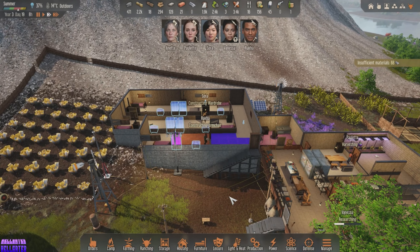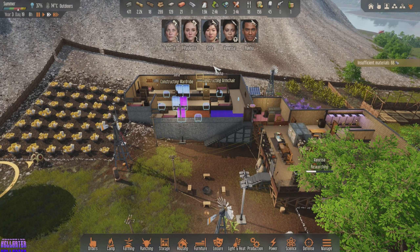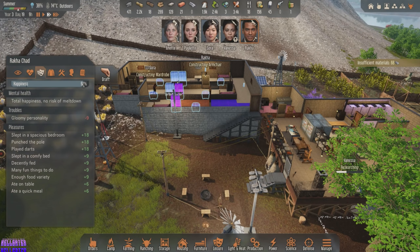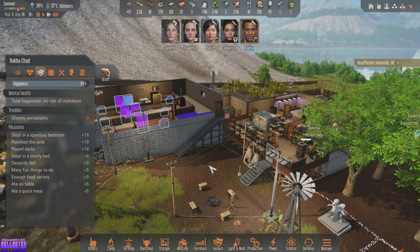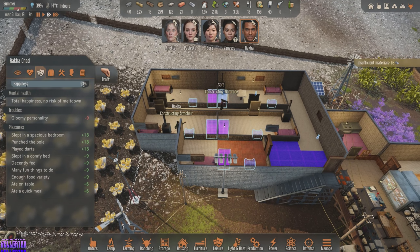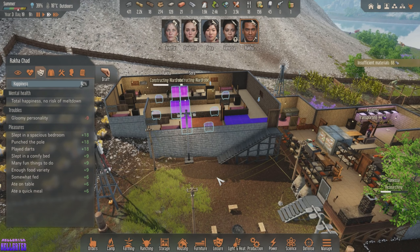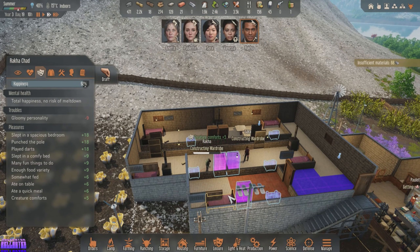Sora and Raka are doing the armchairs — we'll let them do their thing. And then as soon as he's done I'm gonna have him do these, that way we can get these things all set up. I'll let you finish that because I want to know what happens when you put stuff in their rooms, if it makes things better.